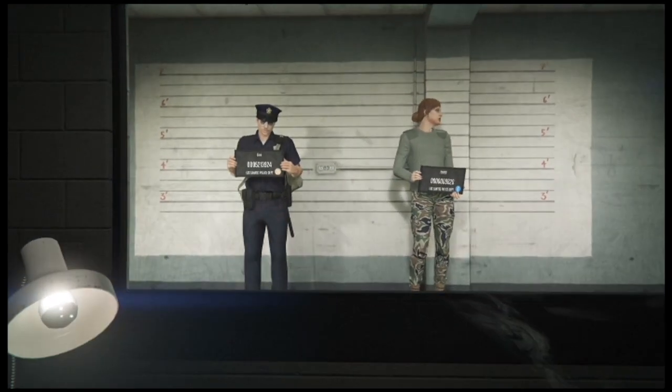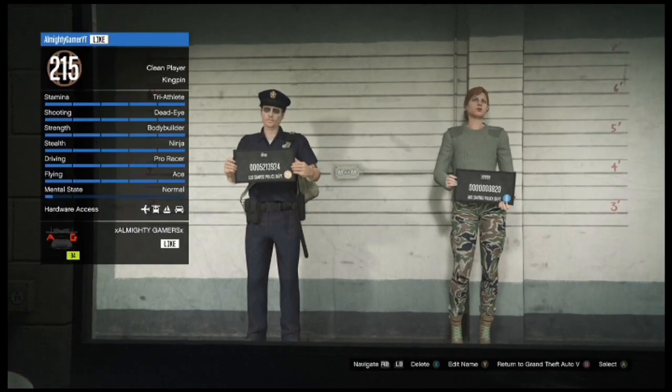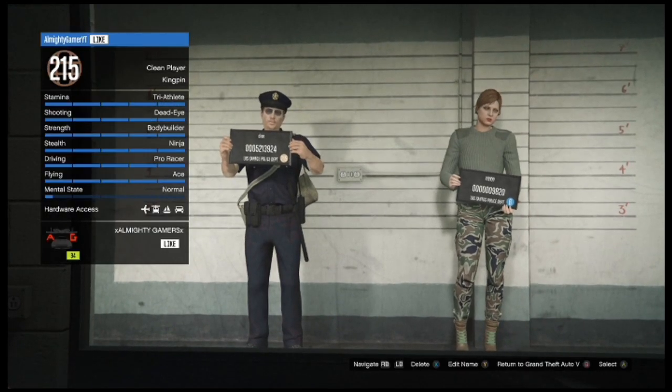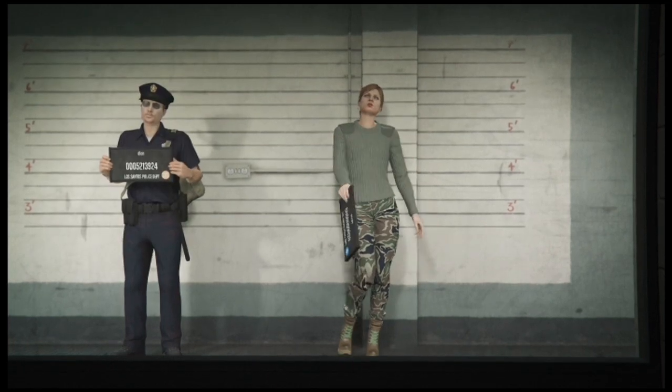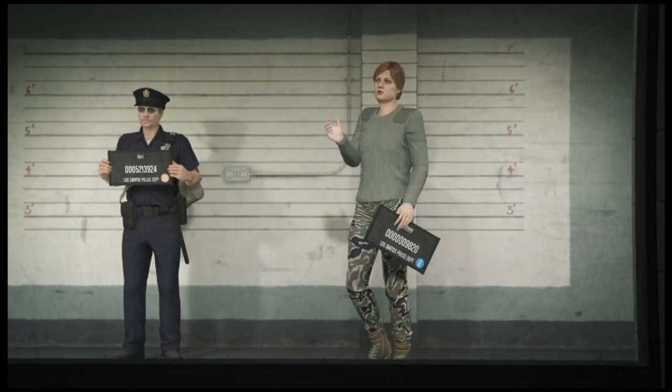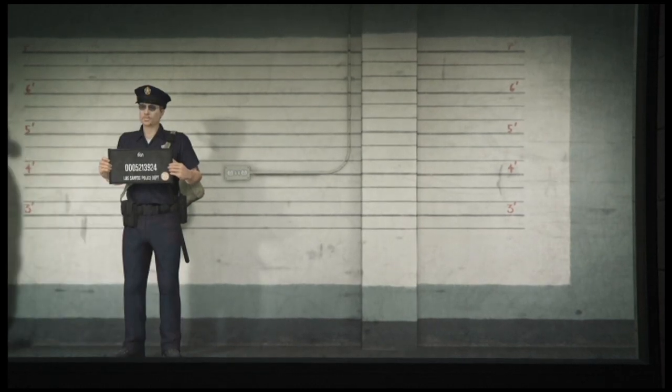Once you've loaded into the swap character screen, you're going to want to select your rank 6 character. This can be done on all consoles. Now once you've selected your rank 6 character, just wait until it's on the swap character screen — the change appearance screen.